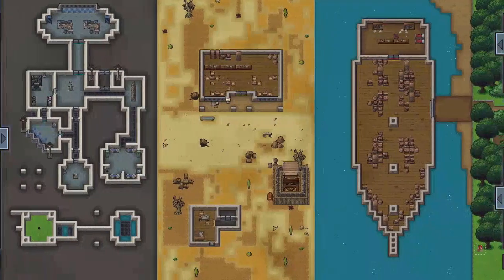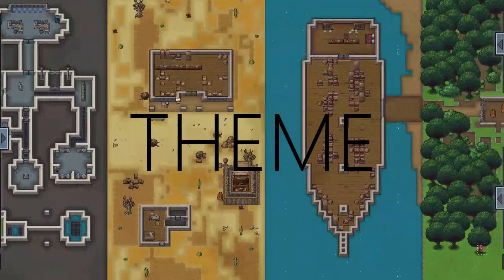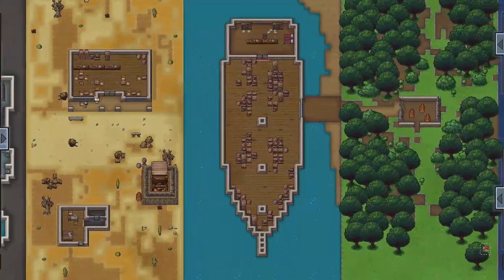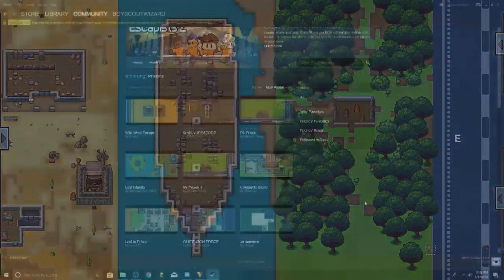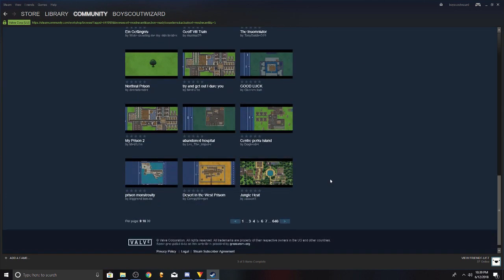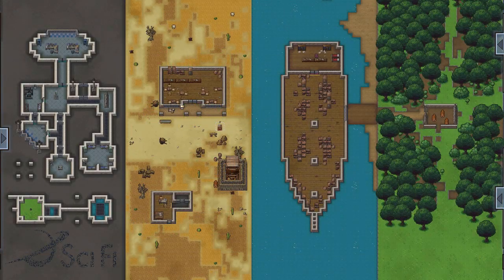The first step in building your Escapist prison will be picking a theme. This will be the determining factor for what type of prison you're going to design. The theme pretty much affects your buildings, your floors, your interior, and what surroundings you put around them, like your scenery. A problem with many prisons I see in the workshop is that they have no theme or something to go off of. If you have a theme, it'll set your prison apart from so many others.